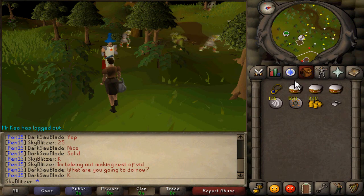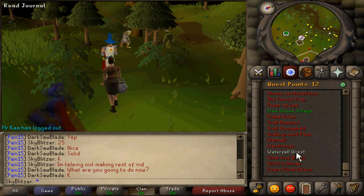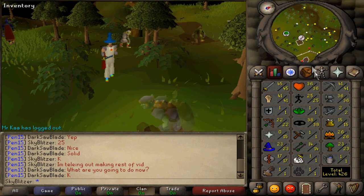The first thing that I would do if I was going to use melee in the near future is do the waterfall quest. It's basically over and done quickly — you get 12,000 attack and 12,000 strength experience each, and it's just a good quest.